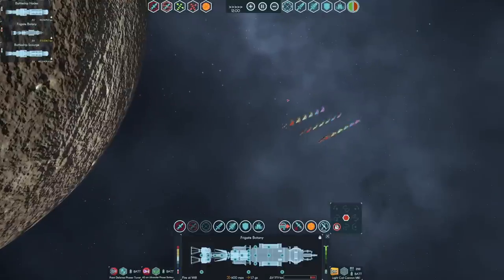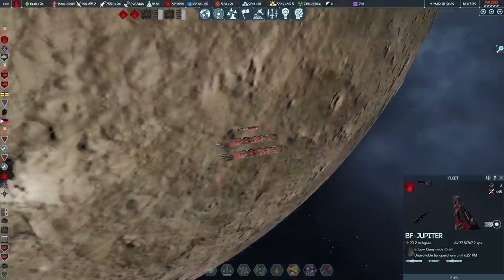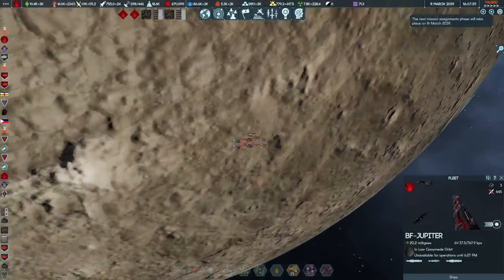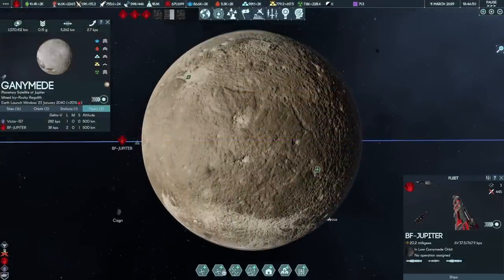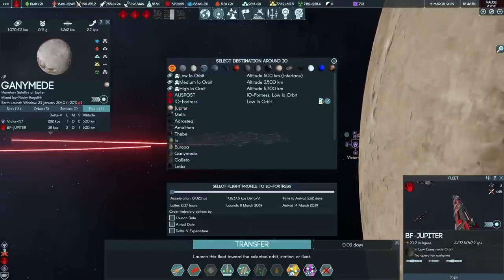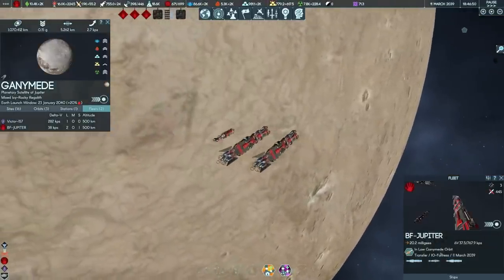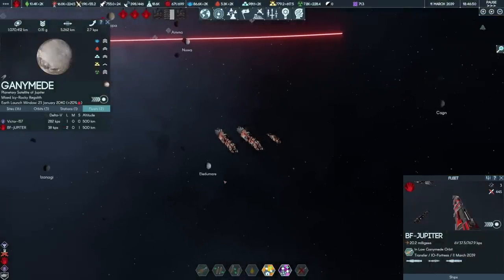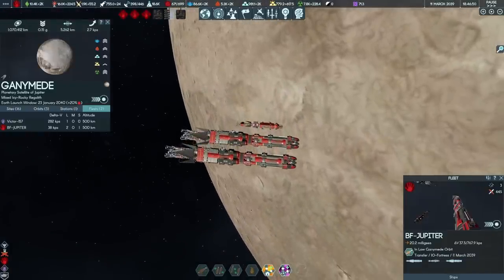Now let's go get some fuel, because we are low. The fleet is down to 37 KPS — those are some rookie numbers. In a few hours I will be able to send these guys back to refuel. They're going for the Io Fortress, and they'll be able to pick up their new recruit. Spending 17.8 delta V will get them there in two days. Let's hope that the crews have done some Formula 1 pit stop training and know how to refuel hundreds of tons of hydrogen, preferably in minutes.